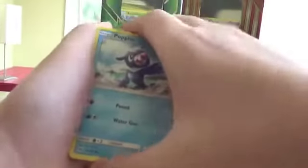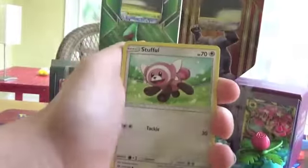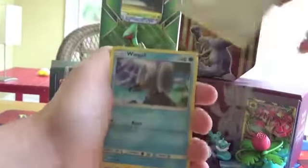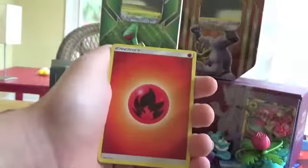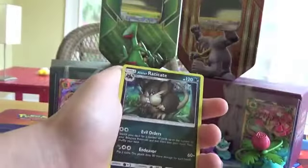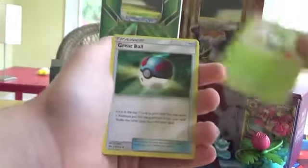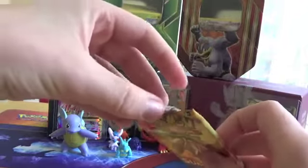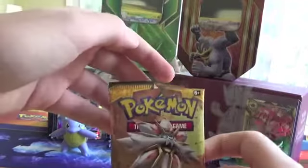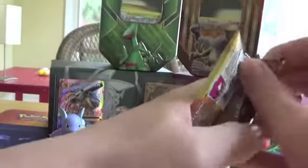Why am I still buying Sun and Moon packs? It's beyond me. Here we go — a Popplio, Primarina, Stufful, Wimpod, Dratini, Lilipup, Fire Energy, Alolan Raticate, Dark Tricks, Great Ball, Reverse Sandygast, and a Bruxish. Nothing amazing.